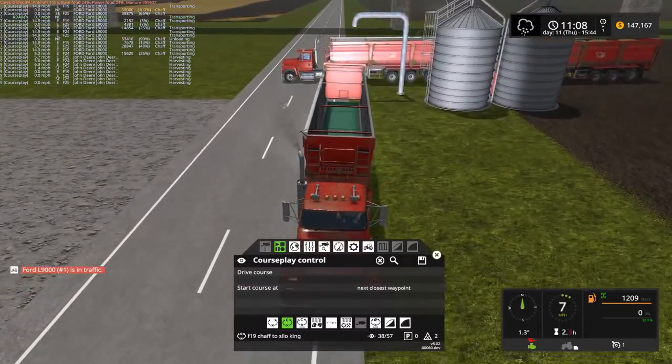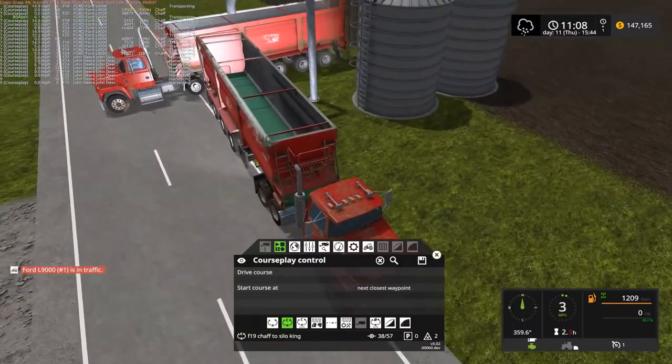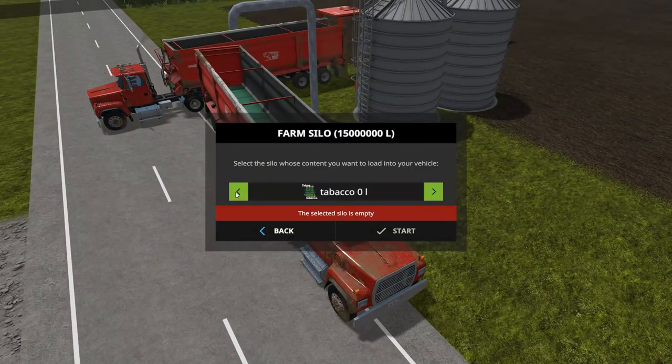Got a silo king placed outside the biogas plant and we're running the chaff to the silo king. Oh, there it is — 3.7 million. So I'm off by a little bit but not too far. Well actually, I said three and a half to four, didn't I? So yeah, I'm right in the middle there.